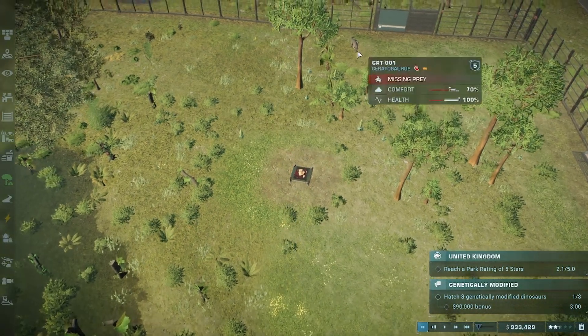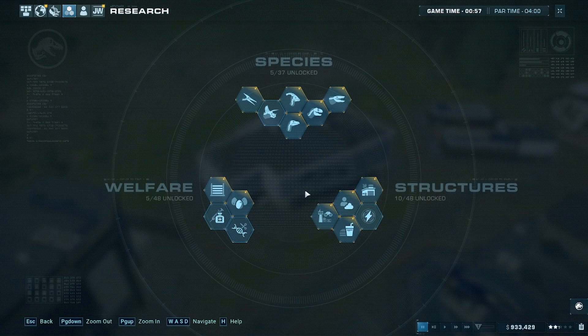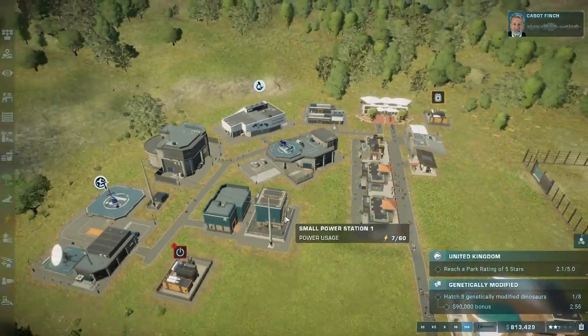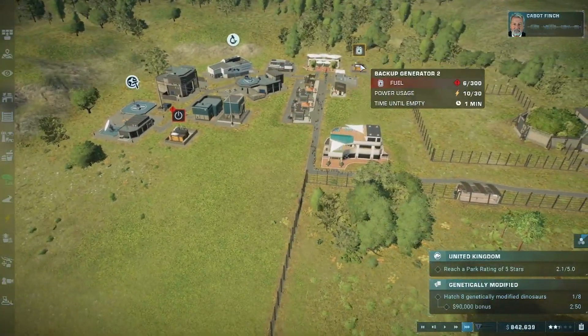The ceratosaurus enclosure has been made — it's got a nice blue color variant. Wait, I put meat not prey — my apologies. Why won't it let me give it prey? I think I need to research that. Where did I even research the prey enclosure?